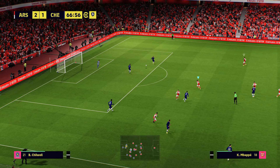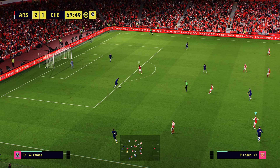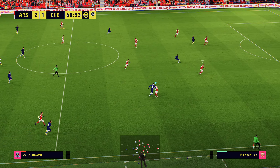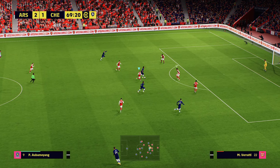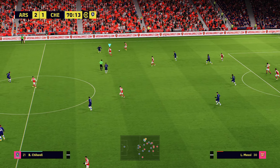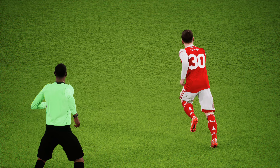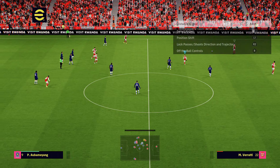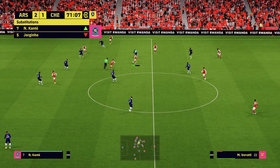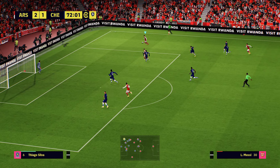I wanted to see how the AI would react to me running down the wing — good that someone came across, so I'm testing different aspects of the AI here. One of the things you could do in PES 21 was just do a couple of one-twos and you'd be up by the corner flag, just cycling the ball back — very exploitable. I do like the fact they've added more subs: you can now make five substitutions instead of three. Nice little touch.